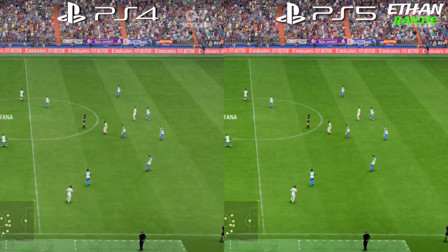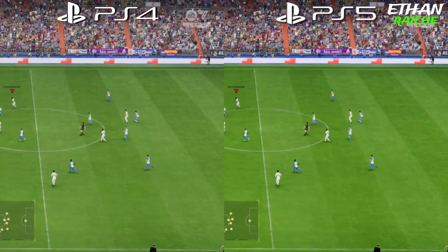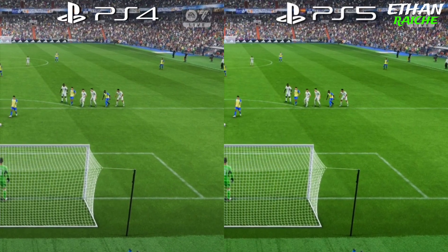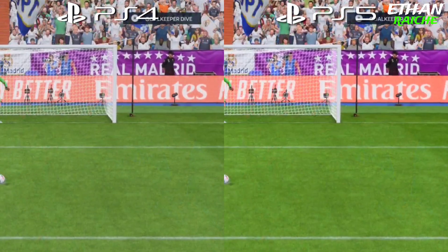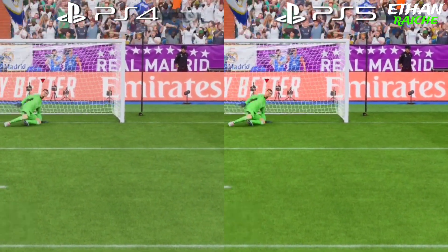As you can see, the PS4 graphics are a bit similar to PS5 but the colors of the game are really faded on the PS4. The PS5 colors and brightness are much better in FC24 because of the PS5 hardware.